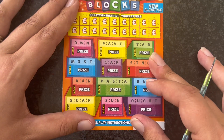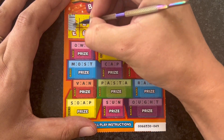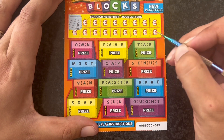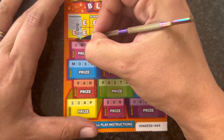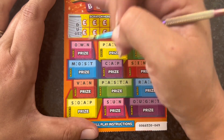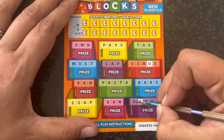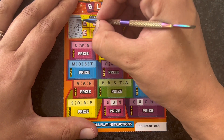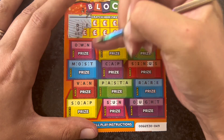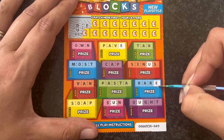Let's do a Cash Blocks. Let's see if we can get a win on here. Starting with the letter D — we don't have one. I'm not a fan of this card. A U — U in sinus, U in art, U in sun, no more U's. An E — E in pave, E in rare, one of two E's.